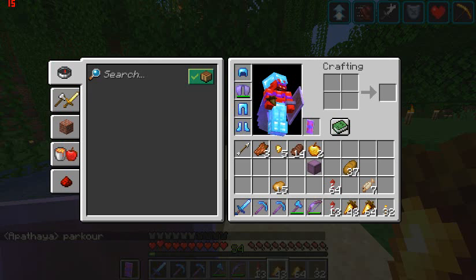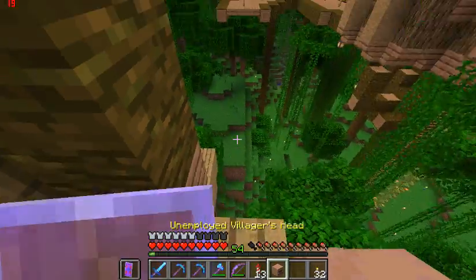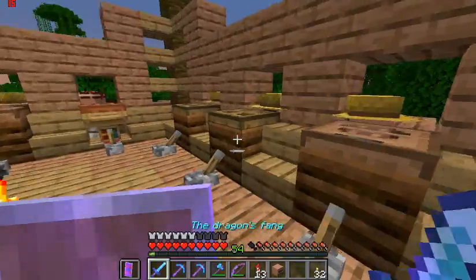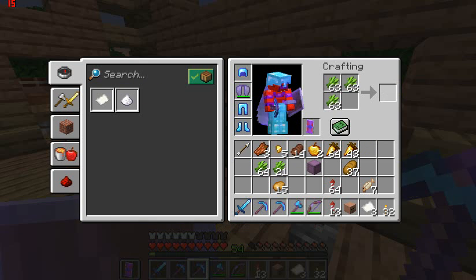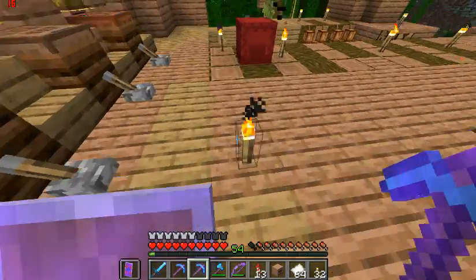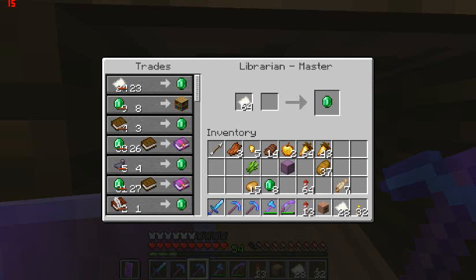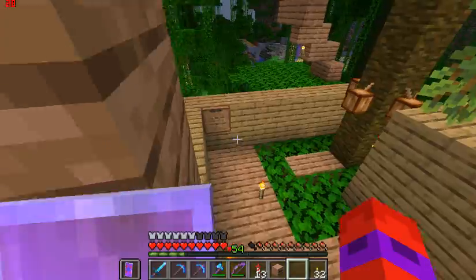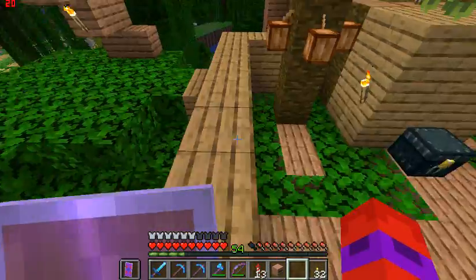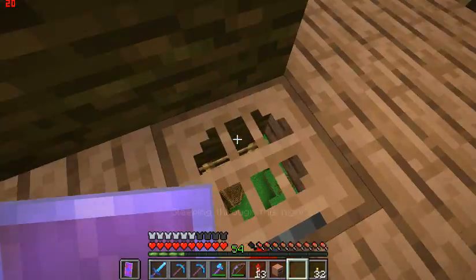Oh, I remember now — there we go! I also collected quite a bit of sugarcane to turn into paper, and all my paper traders are down here. I need to move at least one of these guys up there and do a zombify, but first I'm going to need the potions for that. I'll probably do that off camera — working with villagers is a massive pain.